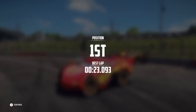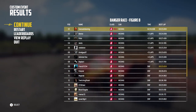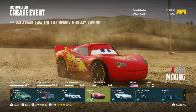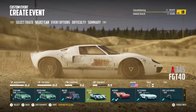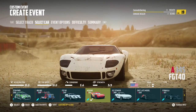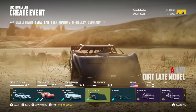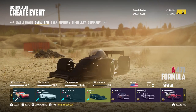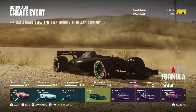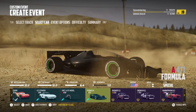Lightning McQueen has a couple of dings and might need some surgery, but we won — that was pretty awesome! So what else is part of this pack? You've got Lightning McQueen, the GT40 — awesome looking car — a 63 Stinger, the dirt late model, and one called the Formula, which is like a weird formula one with a complete canopy dome. I feel like we should use these for the next track.